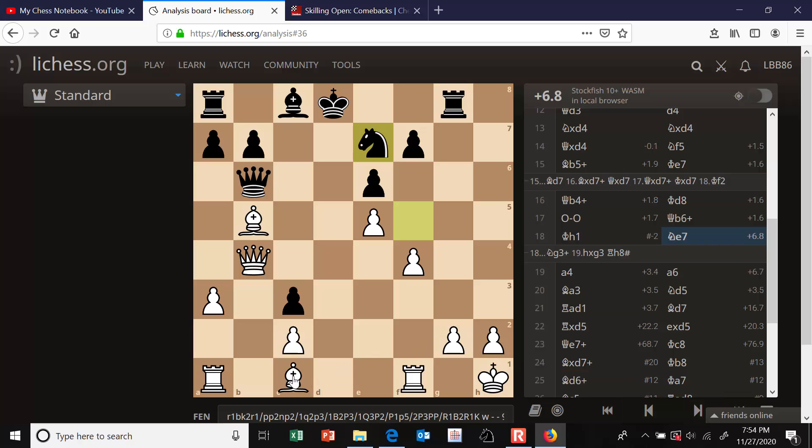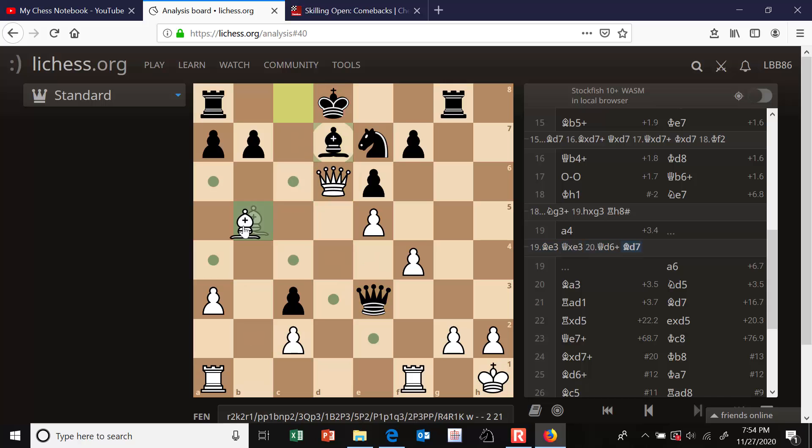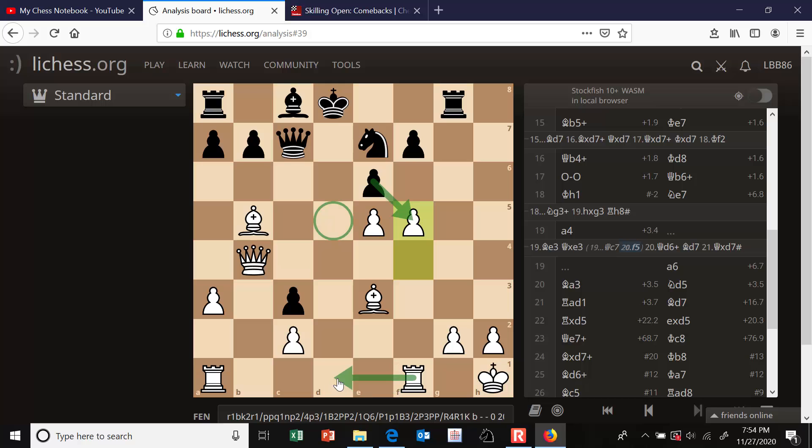The engine tells me a good plan here was bishop to e3, just developing. The point is he cannot take that because there's a mate in two on d7. So he'd have to move the queen away, and then I can continue developing - push to f5. He doesn't want to take that pawn because it was anchoring his knight on d5 against a check. And I can just continue to develop and he's stuck.